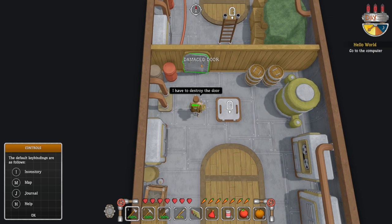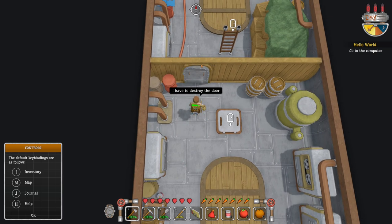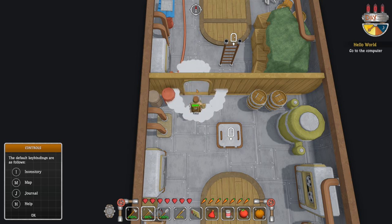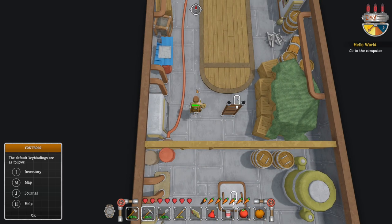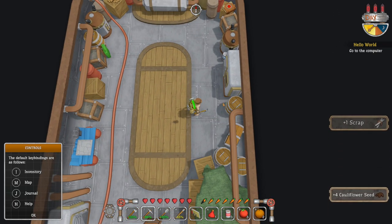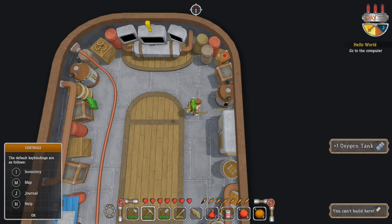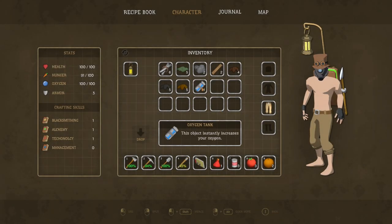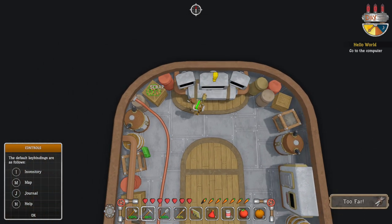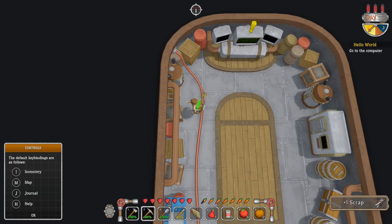We've got to go to the computer. We've got a damaged door — I have to destroy it. Equip the pickaxe — oh yeah, that's so cute! I think this game's going to be quite addictive. There's a crafting table, some scrap, seeds, and an oxygen tank — this object instantly increases your oxygen, so that's probably useful. Another skill book — let's loot before we do the quest.